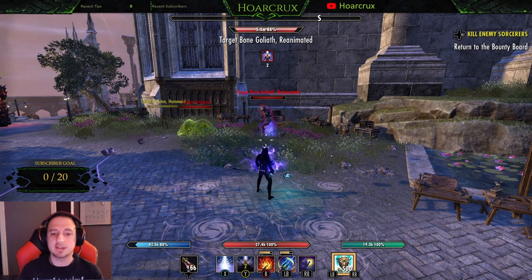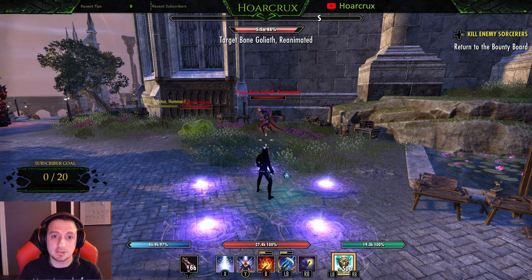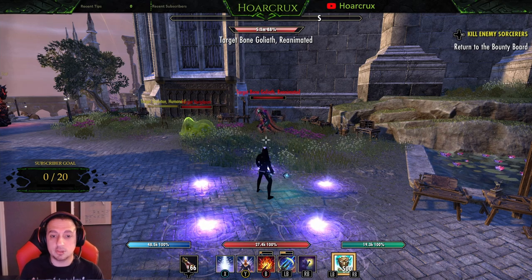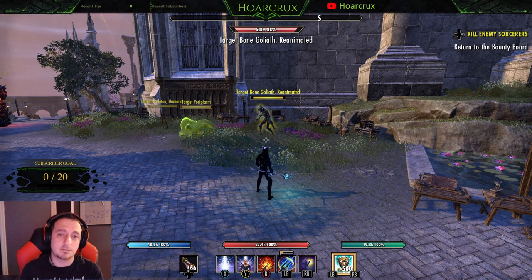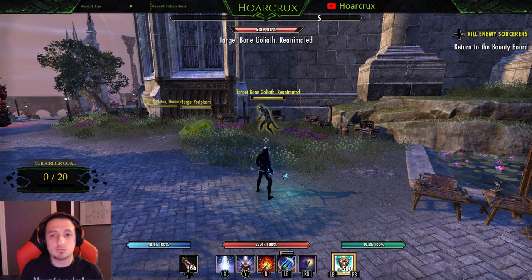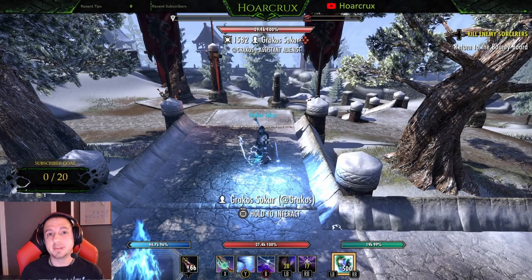Essentially, the bar swap cancels your current ability's animation. So if you're using something with a longer cast time like mines, you can immediately cancel that cast animation. It used to be that you could block cancel every single ability to get them off quicker, but they've since nerfed that for balancing reasons. However, you can still bar swap cancel and roll dodge cancel to achieve a similar effect.